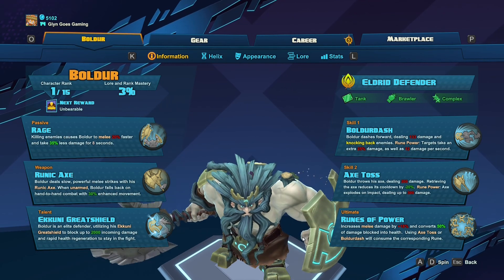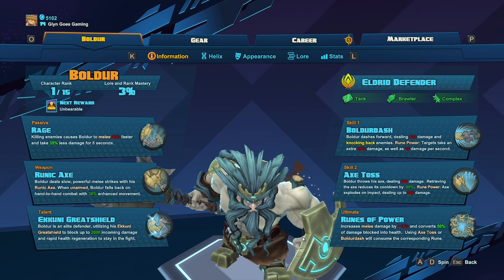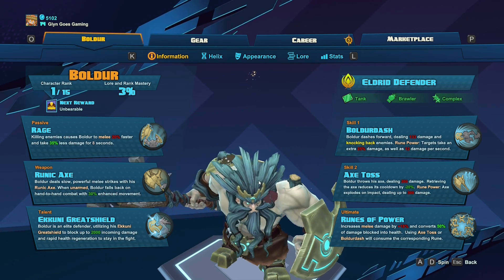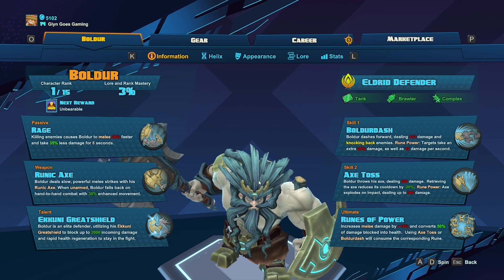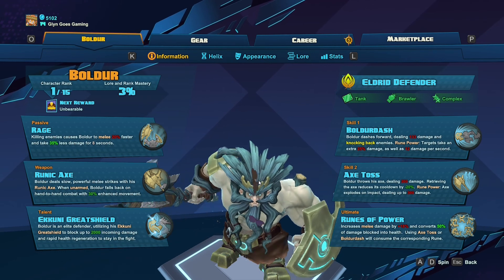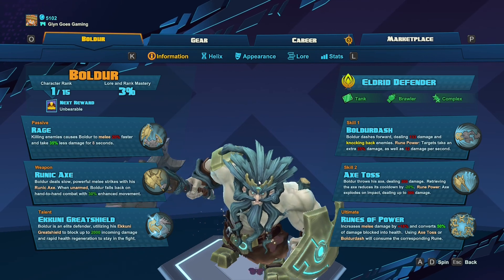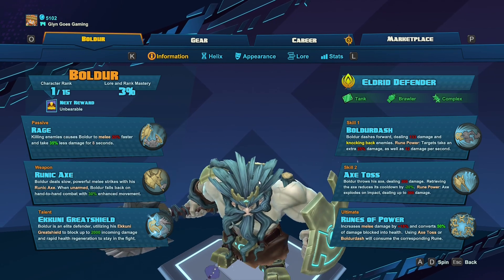His ultimate is Runes of Power, which increases his melee damage by 18% and converts 50% of damage blocked into health — that is huge. Whenever he uses Axe Toss or Boldor Dash, it will consume the corresponding rune as well, which are indicated in the skills. Really useful because you can increase his attack speed with items and gear. If you can get a good attack speed item, this guy absolutely tears through teams, especially with his ultimate on because he's doing nigh on 20% increased damage each hit. Combine this with your Axe Toss and your Boldor Dash and you're going to be tearing through anyone and everyone in the game.